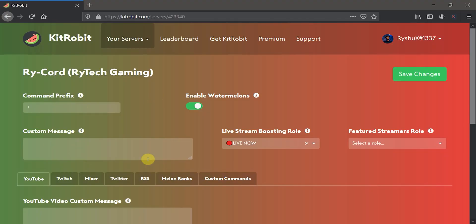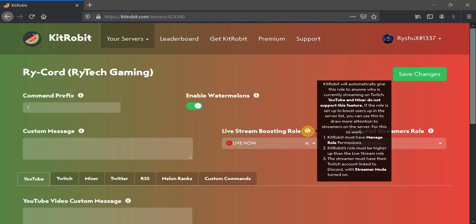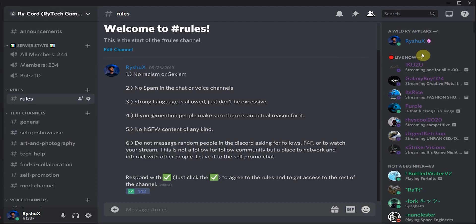Next is Kit Robot, which gives someone a specific role automatically when they go live on Twitch, as long as their Twitch account is linked to their Discord. It checks every couple of minutes who's currently live and assigns the role automatically. It replaces the old StreamCord bot, which went down too often and wasn't reliable. Kit Robot does it better.